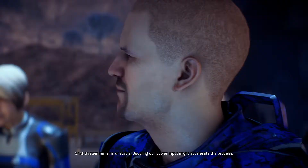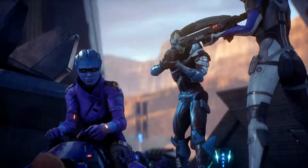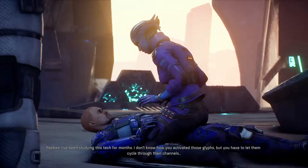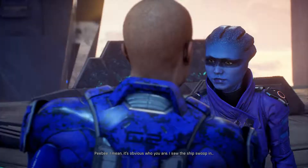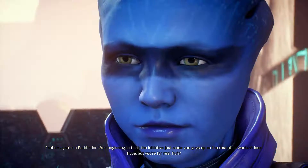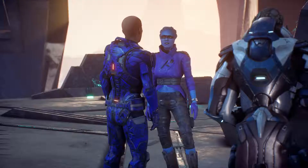A mysterious stranger appears and tells us to back up and let the system cycle through — she's been studying this tech for months and doesn't know how we activated the glyphs but we have to let them cycle through their channels. She says to trust her. We have the dialogue option to push her away, but instead we ask who she is. She says she saw our ship swoop in and knows we're a Pathfinder — she was beginning to think the initiative made Pathfinders up so people wouldn't lose hope. She calls herself PB and says she might just be the solution to all our problems.